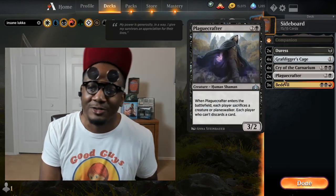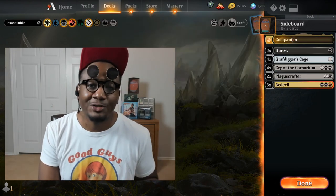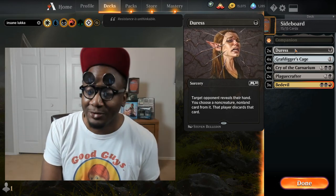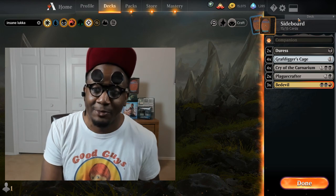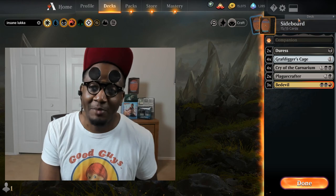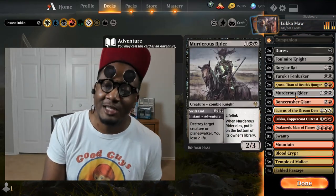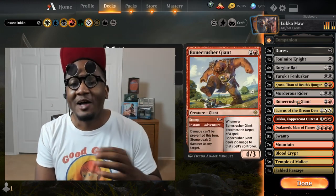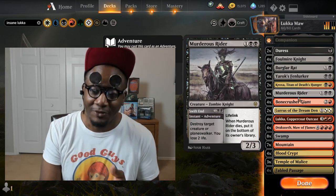Siding in these spells can make the deck feel a little bit more wonky than it is in its original build, but you gotta do what you gotta do when you're sideboarding. Just be mindful — Luca's plus one can exile these things and then you have no way of getting them back, versus the adventure guys where it doesn't matter because they're creatures. They can go into exile and you can still cast their adventure and creature side. That's why it feels so much smoother before you sideboard.